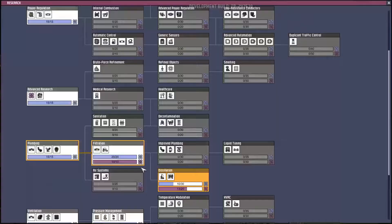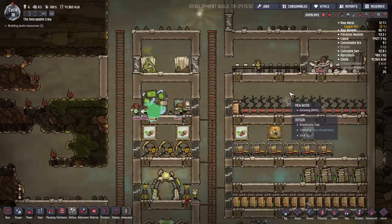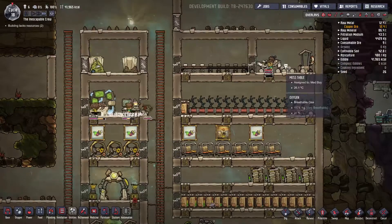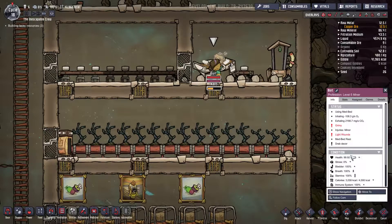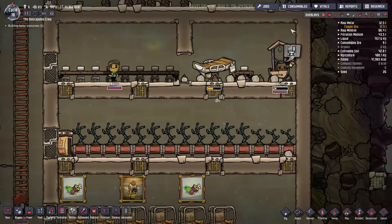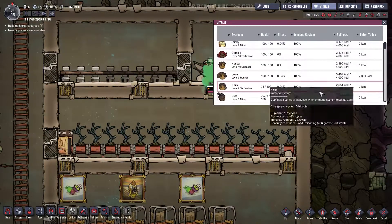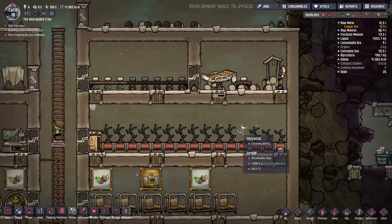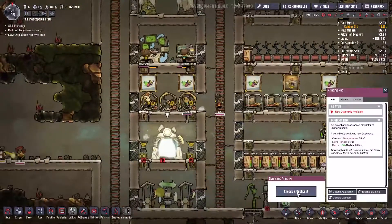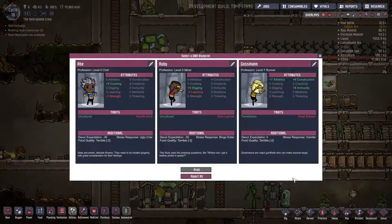Are we done here? I would like this ASAP. It was Nails. And we got a new duplicate. I'm at speed 3 — I've been doing speed 3 this whole time. Damn it. Twinkle Toe. Small bladder. Immunity. Construction. Athletics. Just a nice, decent worker. Yeah, let's get him.